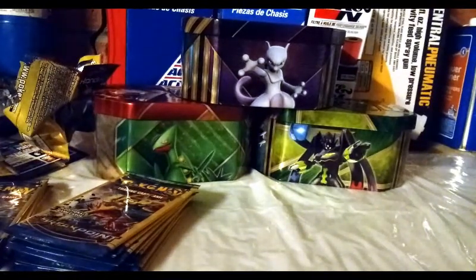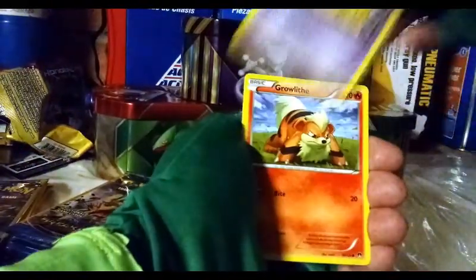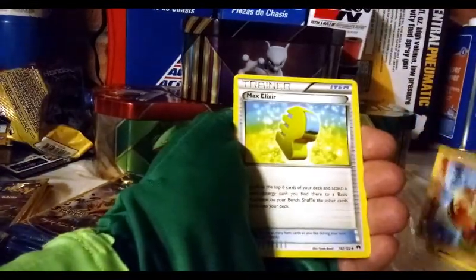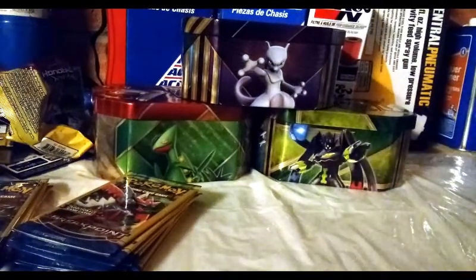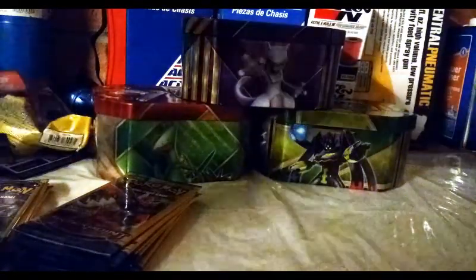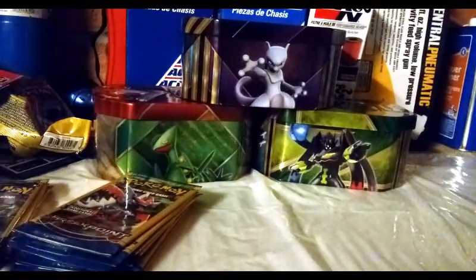Another Breakpoint — I'm just going to go through all these Breakpoints as fast as I can so I don't make this video three centuries long. We got a Drowzee, a cool-looking Growlithe, Max Elixir — let's go. Next Breakpoint: Slowpoke reverse, Ducklett. Ducklett will never be as cool as Psyduck or Golduck, just to let you know.